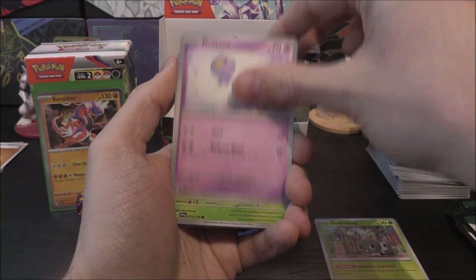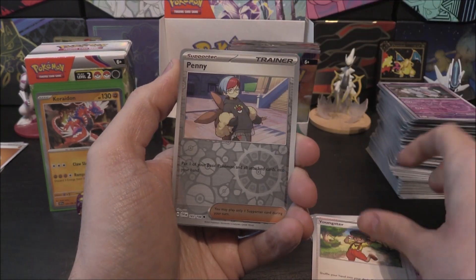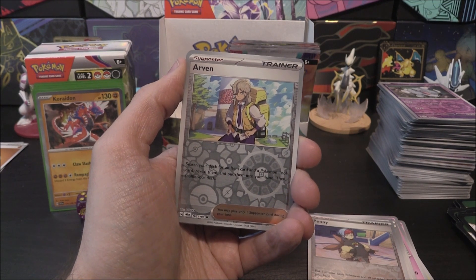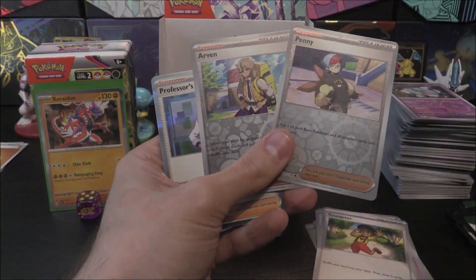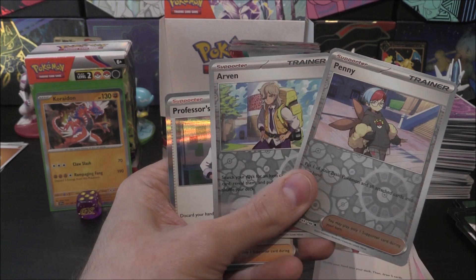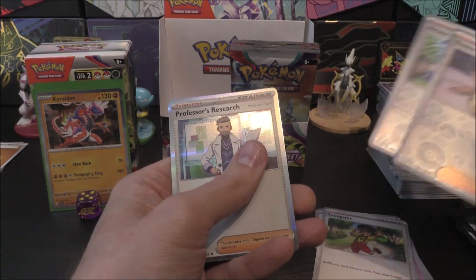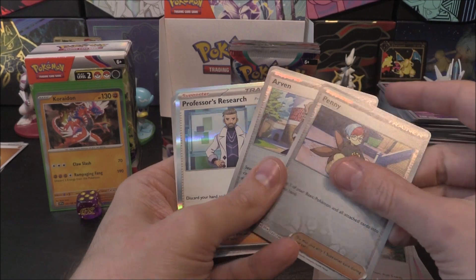Next pack: Scatterbug, Drifloon, Sprigatito, Flittle, Team Star Grunt, Zangoose, Youngster, Penny Reverse, Arven Reverse — we haven't had a holo Professor Turo yet. And there it is! Trainer, Trainer, Trainer — Supporter, Supporter, Supporter — BOOM! We've done it! That's the first time we've done that. Very happy with that. And the story connection: you go down into Area Zero with Penny and Arven to find the Professor. It's like destiny.